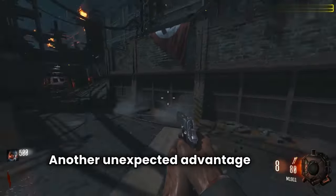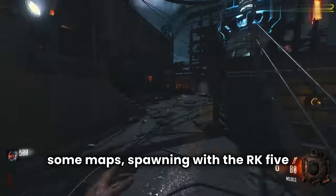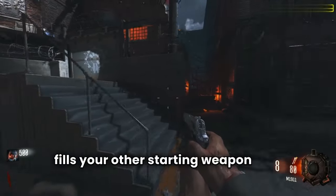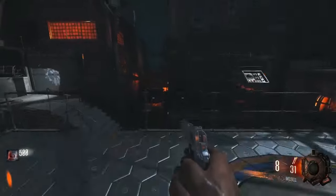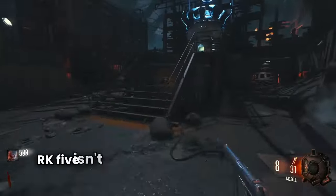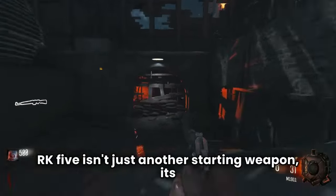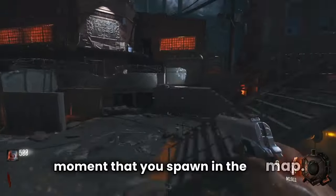Another unexpected advantage is the ammo glitch. On some maps, spawning with the RK5 also fills your other starting weapon with ammo — a bonus in the chaotic early rounds. These three reasons should show you how the RK5 isn't just another starting weapon. It's a tactical asset that reshapes strategies from the moment you spawn in the map.